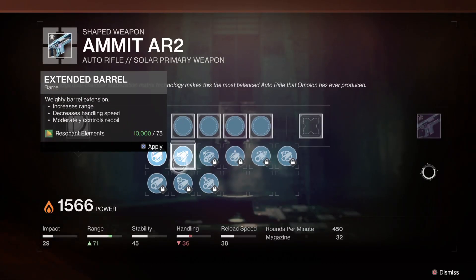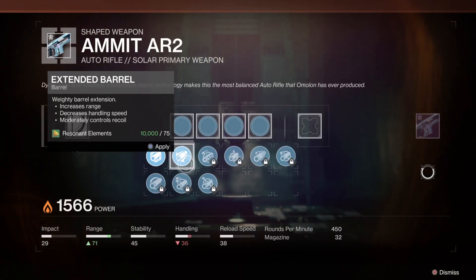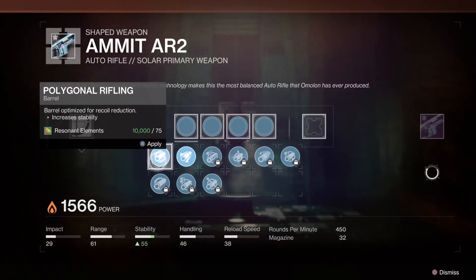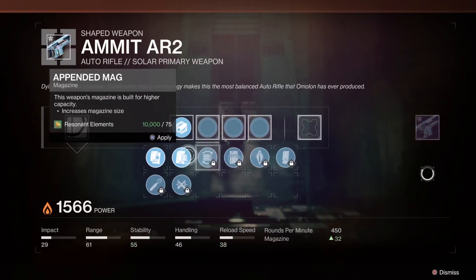The barrel we're going to put on is either Polygonal Rifling or Extended Barrel. Extended Barrel does make handling go down, while Polygonal Rifling simply doesn't make anything go down, so I think Polygonal Rifling would be the better choice.